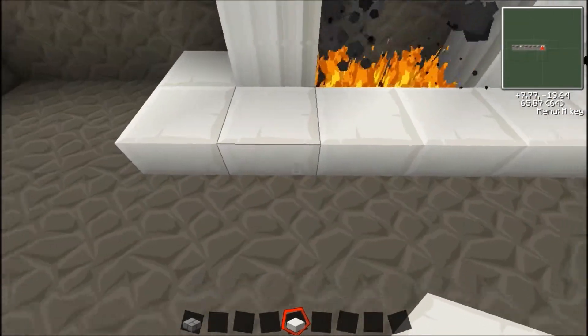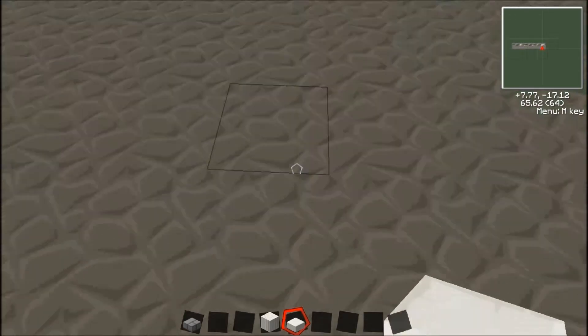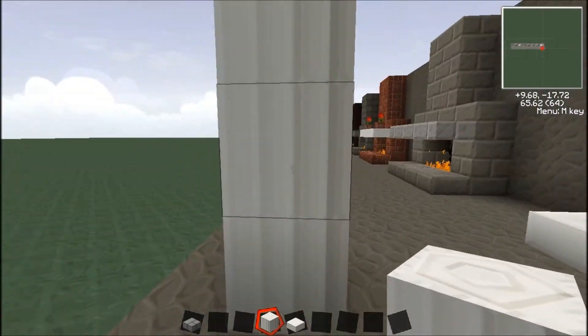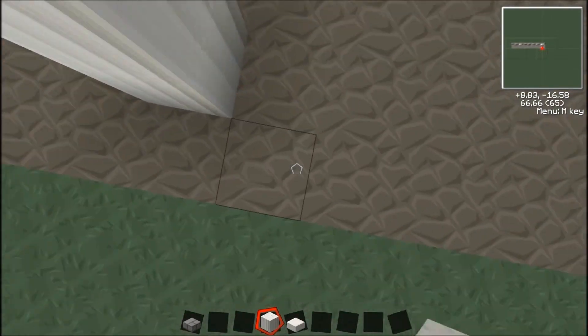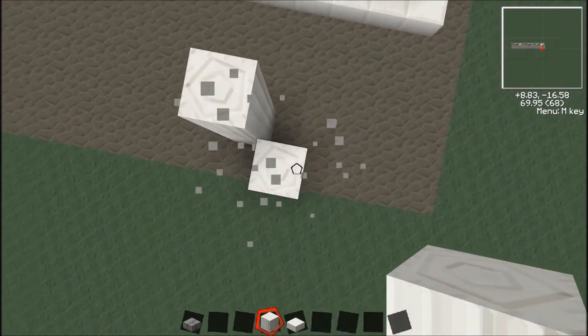The trick with the pillared quartz is, like when you're building with logs from trees — you just gotta face down to make it go upright, or face sideways and it goes like that. So when you're doing pillars with the decor, I usually just hop or fly, whatever mode you're on — survival or creative.